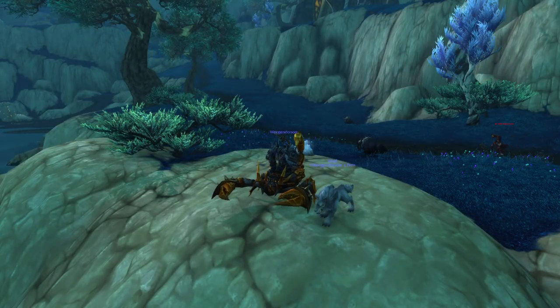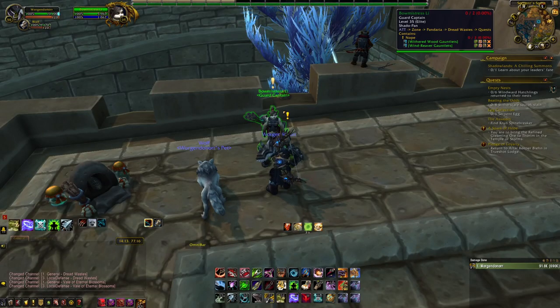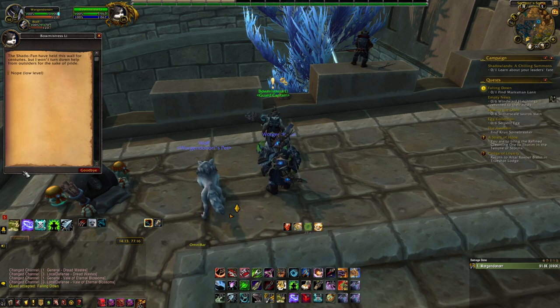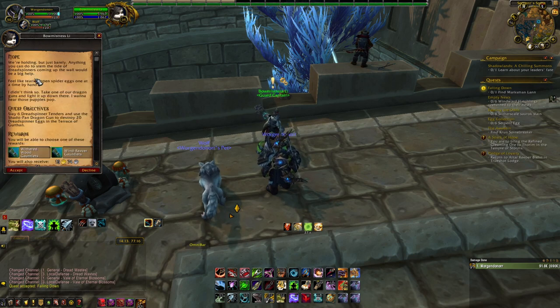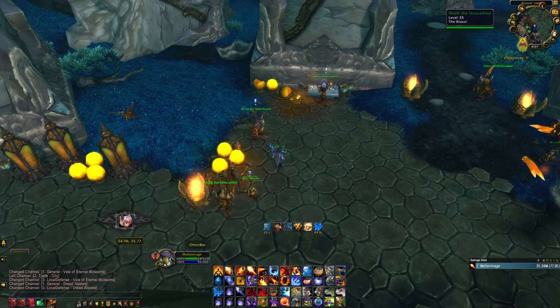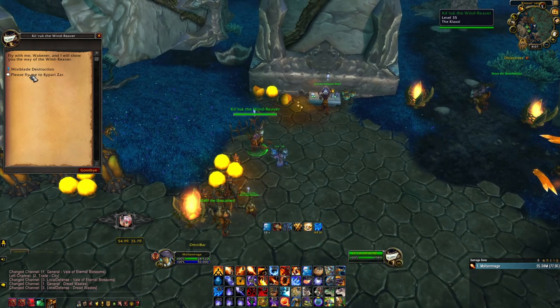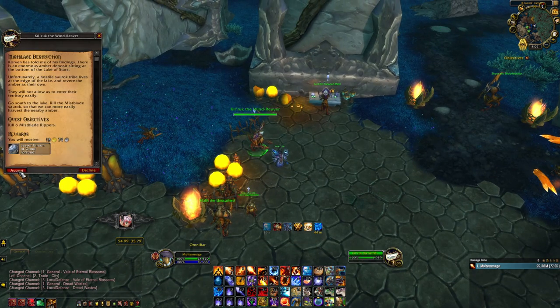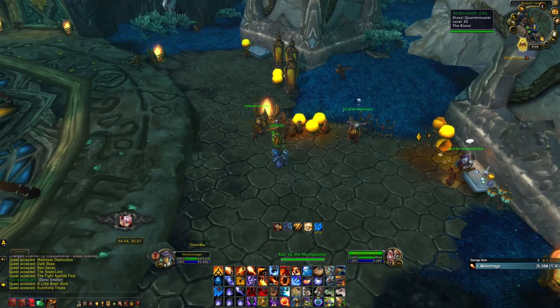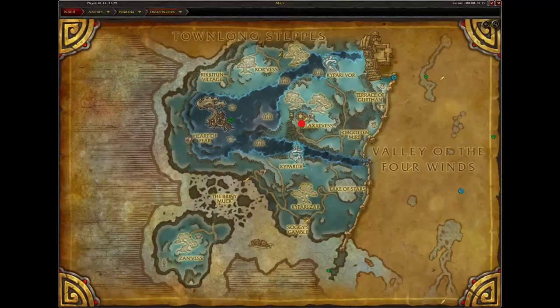Next is the Amber Scorpion. To get this mount, you need to be exalted with the Klaxxi. To do that, you first need to get the quest Falling Sky and Hope from Bowmistress Li located here in the Vale of Eternal Blossoms. This will get you started on a long quest line that you will need to complete. Once completed, this will unlock dailies that will give you reputation for the Klaxxi. Once exalted, speak to their Quartermaster Ambersmith Zikk located here in Dread Wastes and purchase the Amber Scorpion mount.